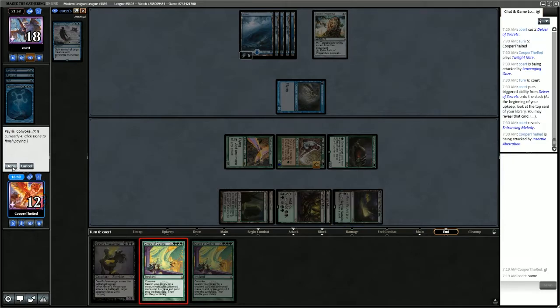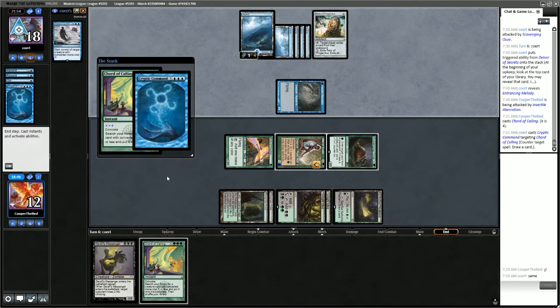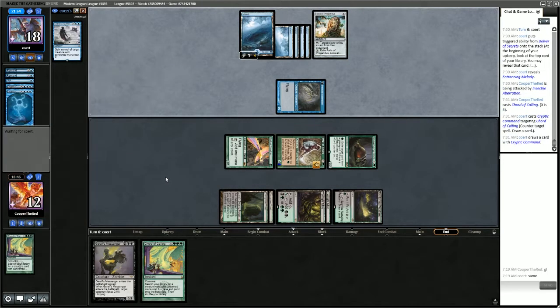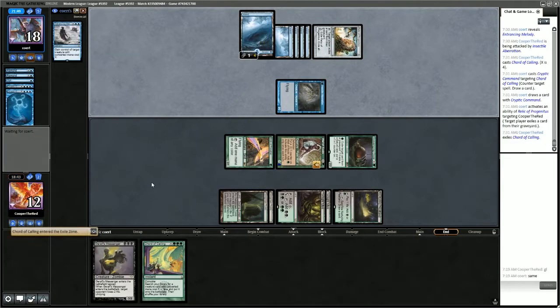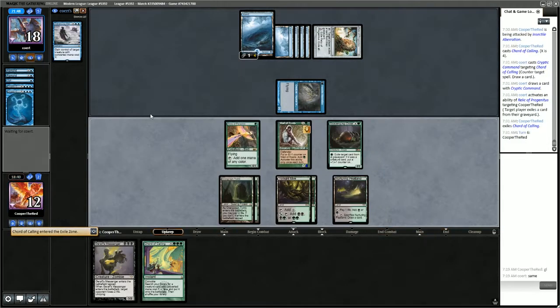X should be 4. Let's go get Yawgmoth. They'll probably counter this — yes, counter and draw. So we'll be able to get Yawgmoth on our turn. They haven't shown us a Spell Pierce yet — that was last game. So we don't know that they have anything to counter our Chord of Calling.